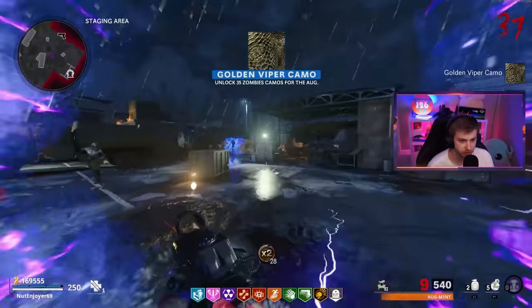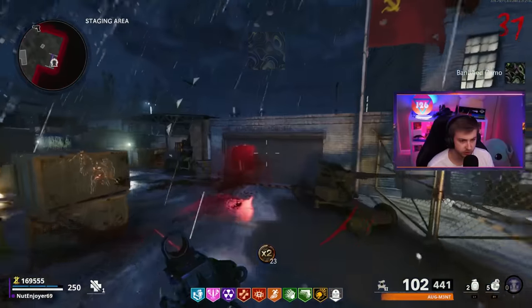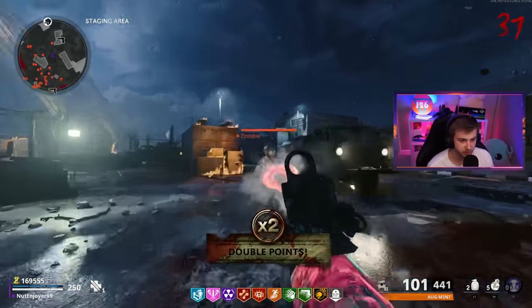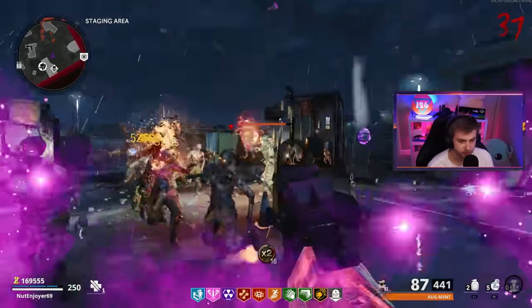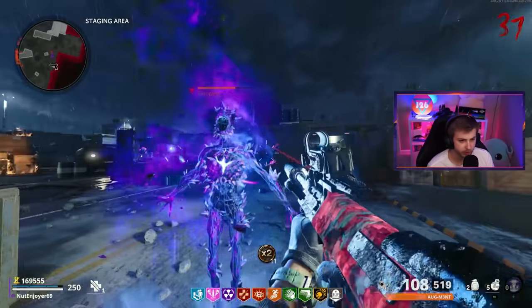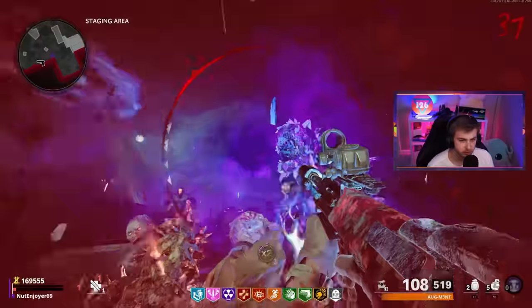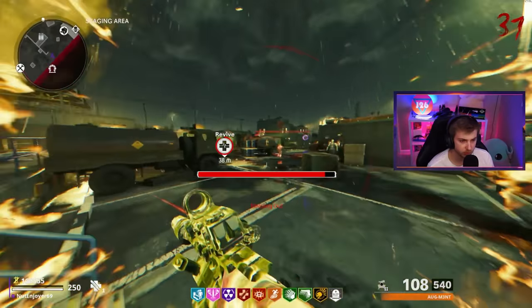There it is - there's our Golden Viper! We finally got it. I was going to try to exfil but our camo decided to be stubborn and wait a few extra rounds. So I'm just going to let these zombies take me out and we'll go out right by our best friend here - he's seen us go through the whole grind, he'll see the end of it. Goodbye Mr. Tempest. Let me tombstone shadow real quick and we'll go right back.